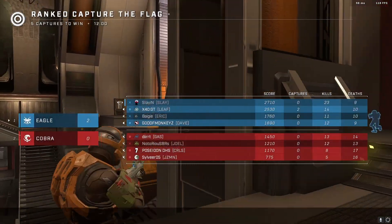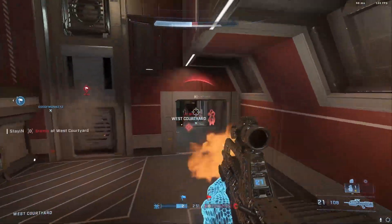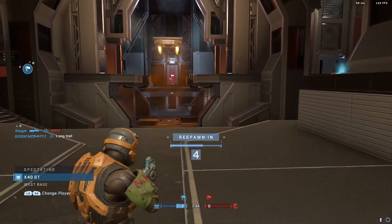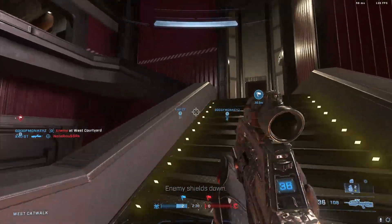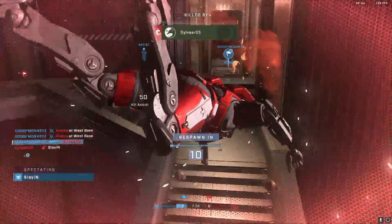I wanted that bad. My nade — two right side, two right side, both weak. There's one dropping in the bottom middle it looks like. I spawned left side — they're definitely pushing up right side. Right here on the flag, nice help. His nade got me though.